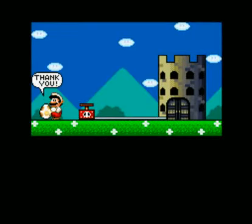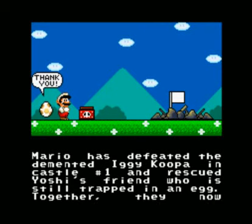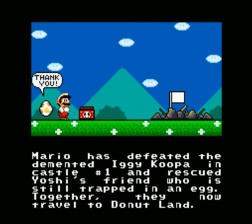And we save an egg — hooray! Mario has defeated the demented Iggy Koopa in Castle Number One and rescued Yoshi's friend who is still trapped in an egg. Together, they now travel to Donut Land. Mmm, donuts.